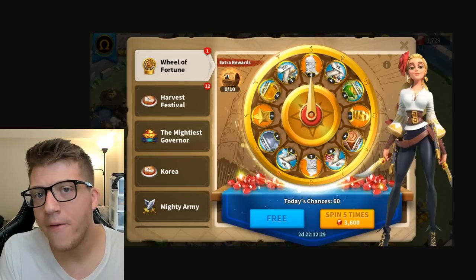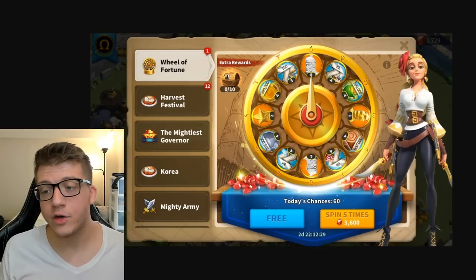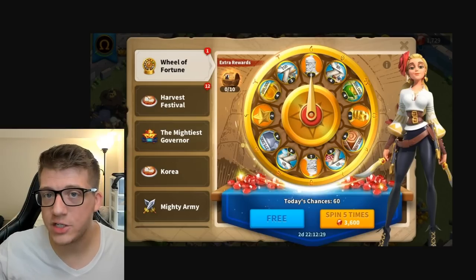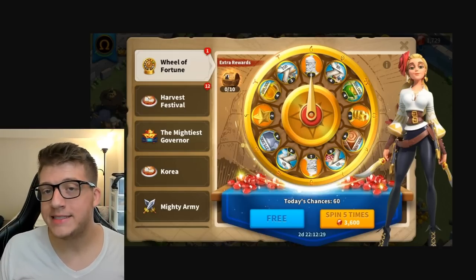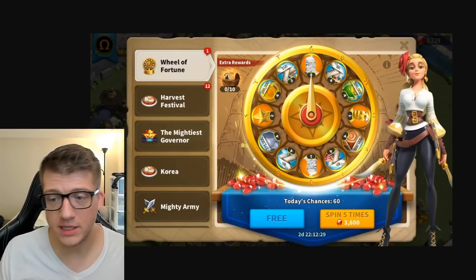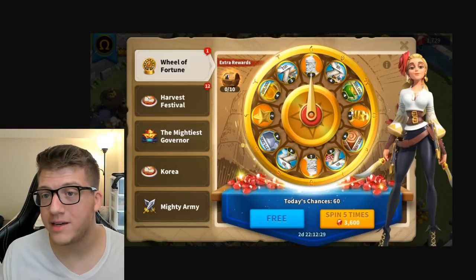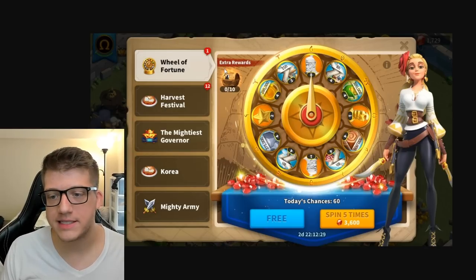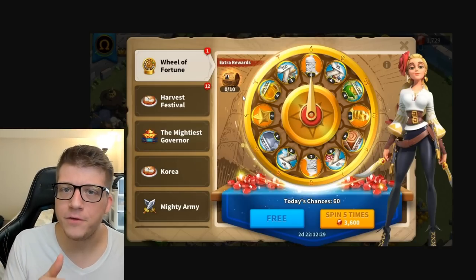That means in the late game there's a high probability every wheel will have at least one commander you want. You can still get universal heads from the wheel too. The 10-spin milestone is insanely good value; beyond that, you'd want to go all the way to 100 only for commanders you absolutely need to max fast.